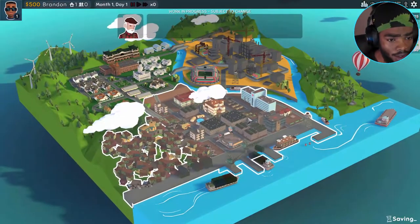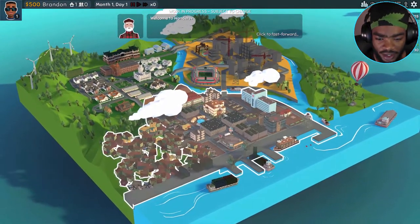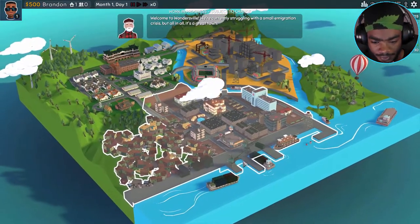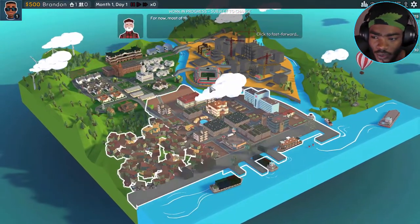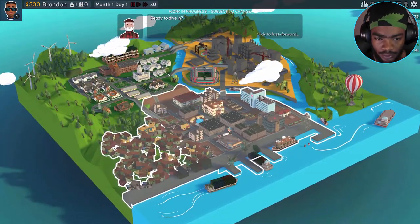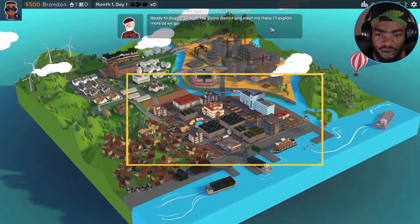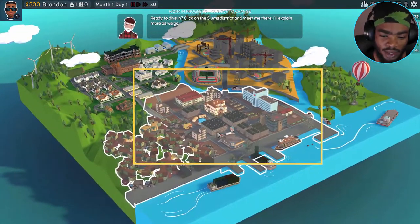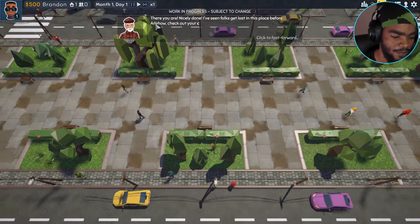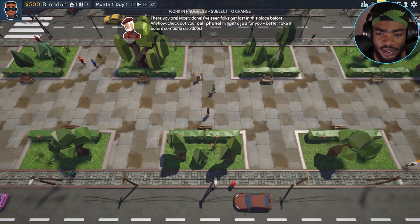Okay, what is all this? Work in progress, something to change obviously. Click to fast forward — where am I fast forwarding to? Ready to dive in — click on the slums district and meet me there, I'll explain more as we go. Okay, kind of like Sims, if you guys like Sims.